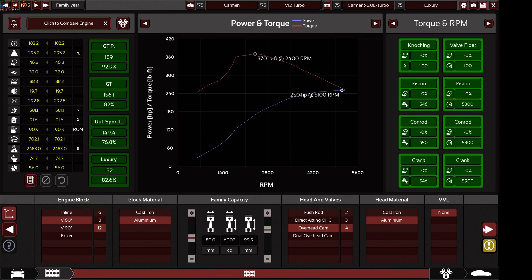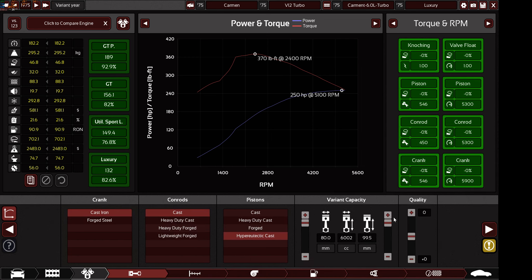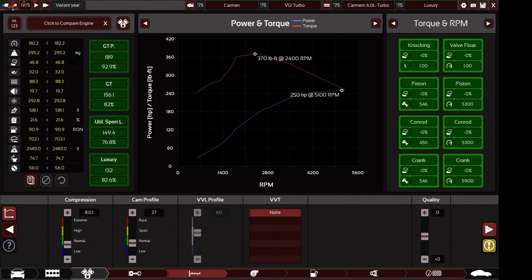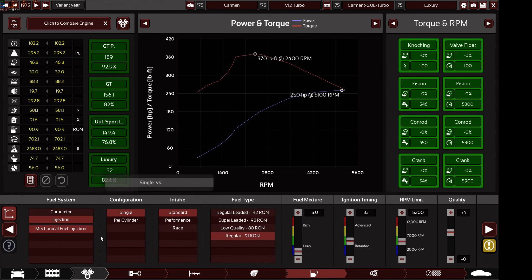Moving on to the engine: you can use absolutely any engine you want - any material, any size, any head and valve configuration. Connecting rods, pistons - whatever you want is allowed here too. There is an engine limit I'll cover shortly. Compression ratio and all those settings are your own option, and you can go naturally aspirated or turbocharged - it's up to you.